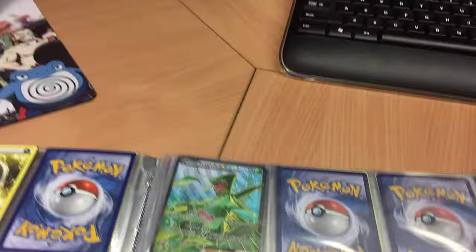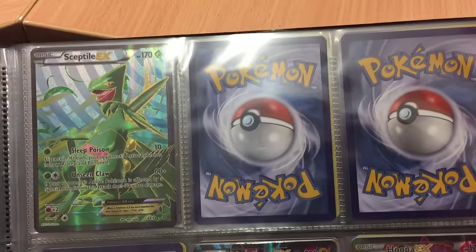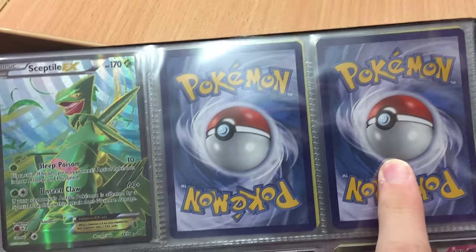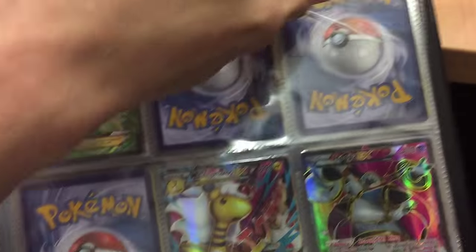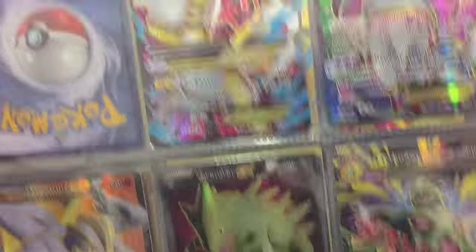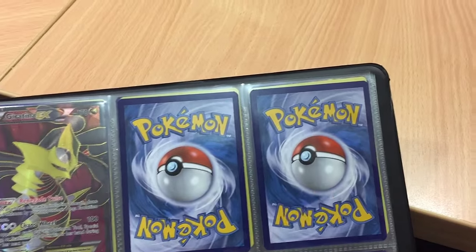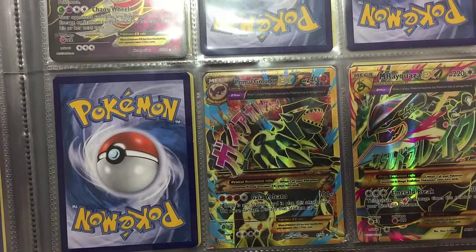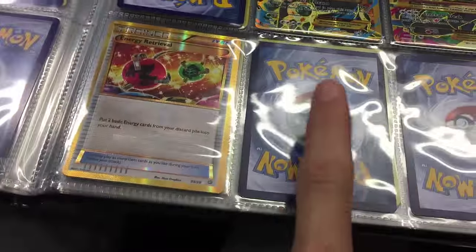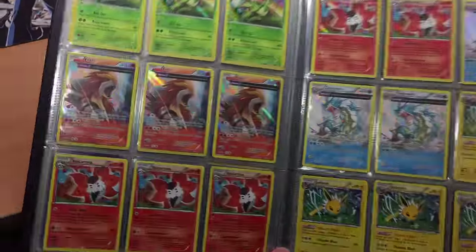Darkness and Flash Energy on the back there. I like to separate those from the full arts, so on this page here we have the full arts — as you can see, this page is empty. I'm missing a couple. I'm missing the Mega Sceptile full art and the Ampharos full art. On the next page: Ampharos EX, Hoopa, Marchamp, Tyranitar, and Mega Tyranitar. Then Giratina. I think I'm missing Gardevoir, Steven, and the Shiny Primal Kyogre. We've got the Primal Groudon, Mega Rayquaza, and the Secret Energy and Energy Retrieval. Missing the Trainer's Mail.